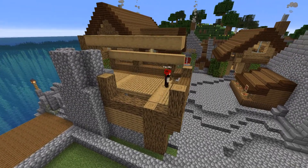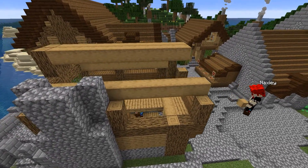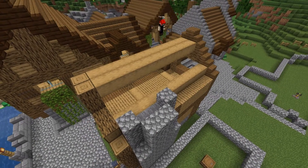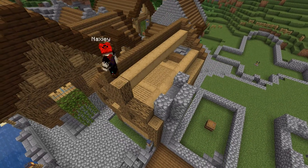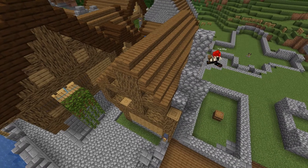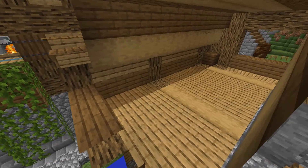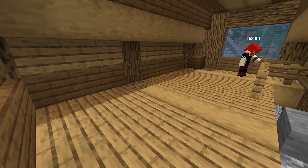I like to fill in the walls and put in the windows, so I tend to build the frame for the walls and then the frame for the roof. After we build the frame, we fill in where we want the walls to go and put in some windows.